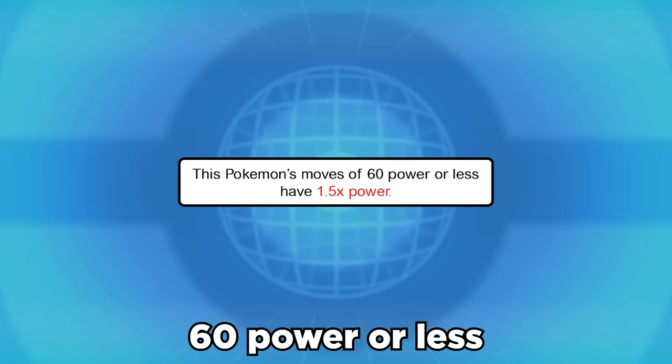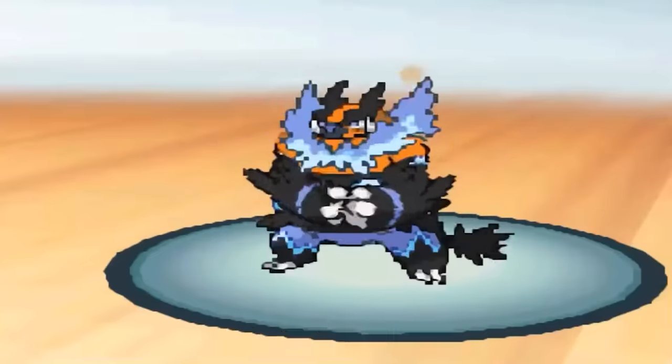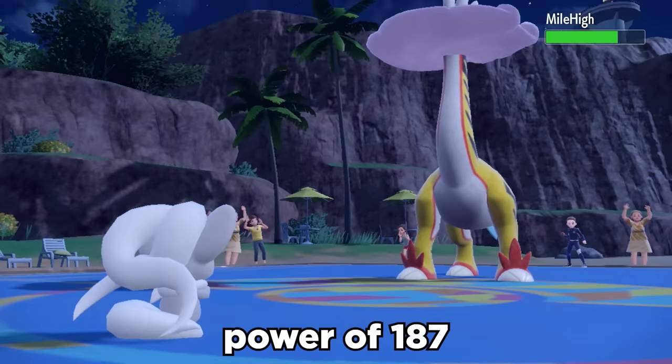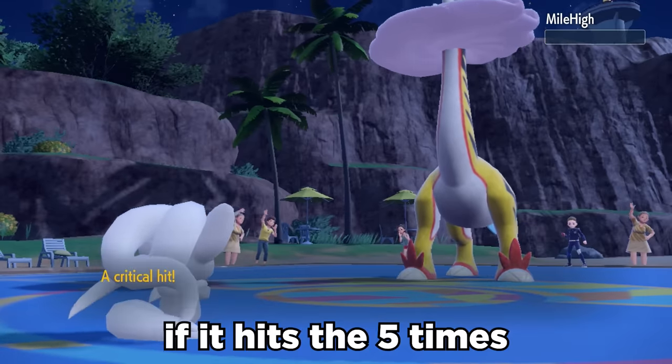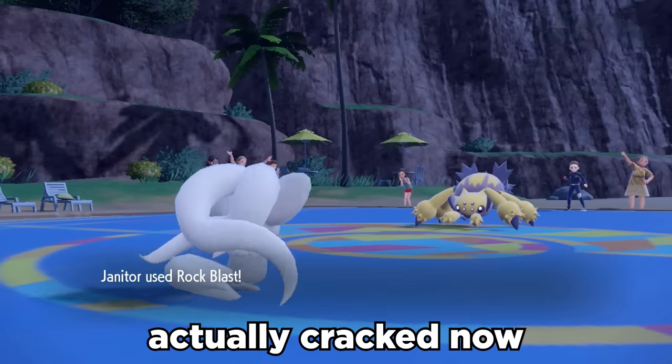Technician boosts any moves that are 60 power or less — including moves like Tail Slap — by 50%. By boosting each individual 25 power hit, it now gets an insane power of 187 if it hits five times, without even factoring in STAB plus extra Terra Normal damage. It also gets coverage with both Bullet Seed and Rock Blast, and Chinchino is actually cracked now.